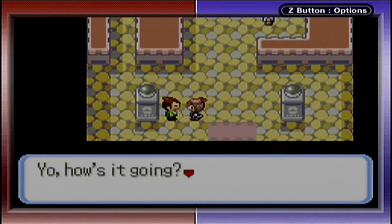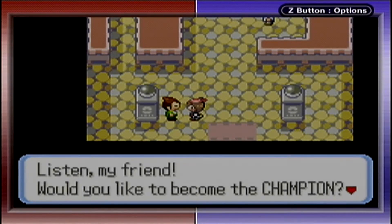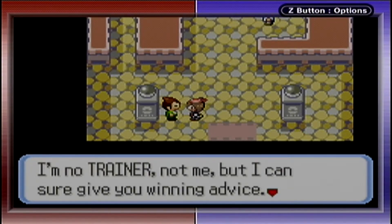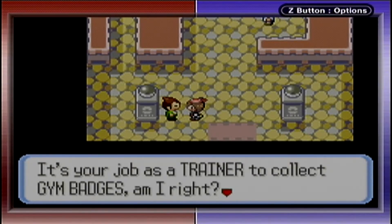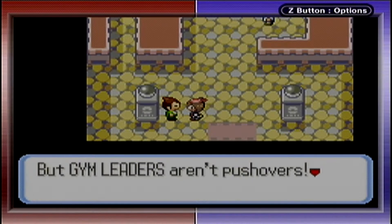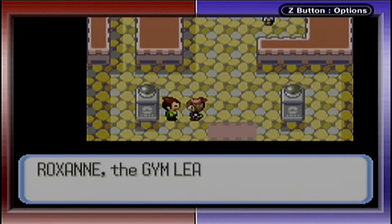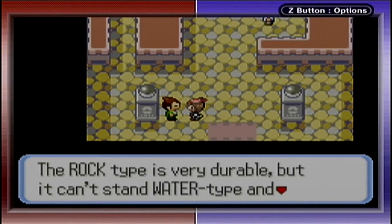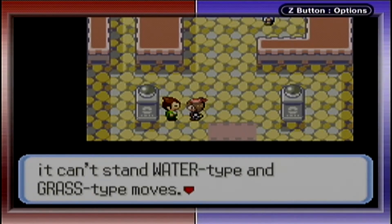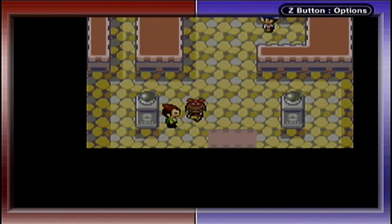We run into a helpful NPC — hey, how's it going? He says the gym leader isn't a pushover and offers expert advice: Rustboro's gym leader uses Rock-type Pokemon. Rock-type is very durable, but it can't stand Water-type and Grass-type moves. He says to come see him after if we beat the gym leader.